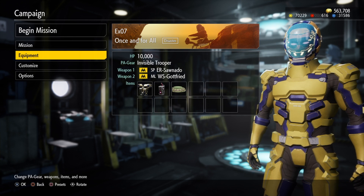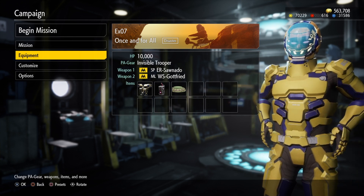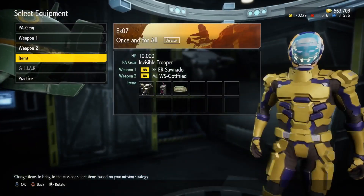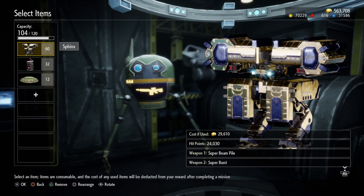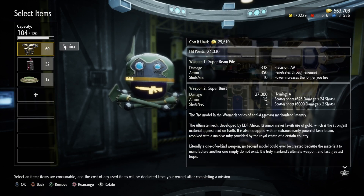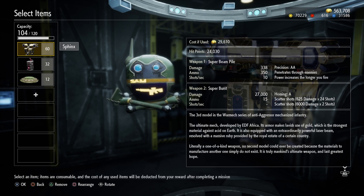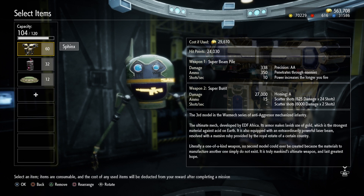First we've got the Gottfried and the Solnado. You're going to be using mainly the Gottfried — the Solnado was just something I had on me when I did the video. For equipment, you're going to want the 60-point Sphinx. The Sphinx has a super beam pile that does 338 damage, penetrates through enemies, and the power increases the longer you fire it. With 350 ammo it lasts long enough to take out a bunch of enemies.